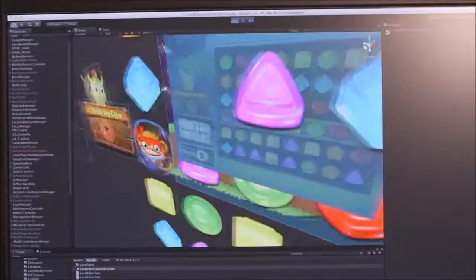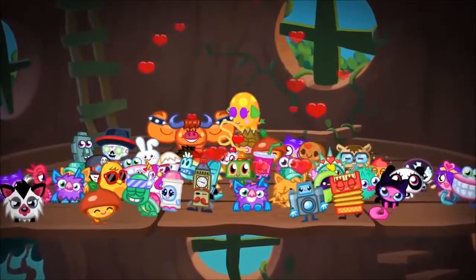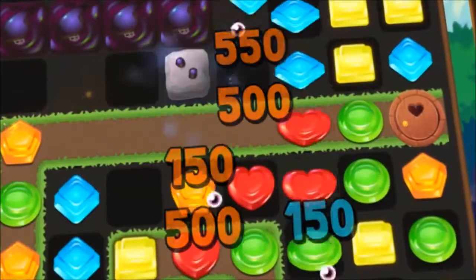We have a rescue mode which is unique to our game, where players have to move their Moshling by matching certain colours of gems and also avoiding all sorts of obstacles and enemies like the Glumps.